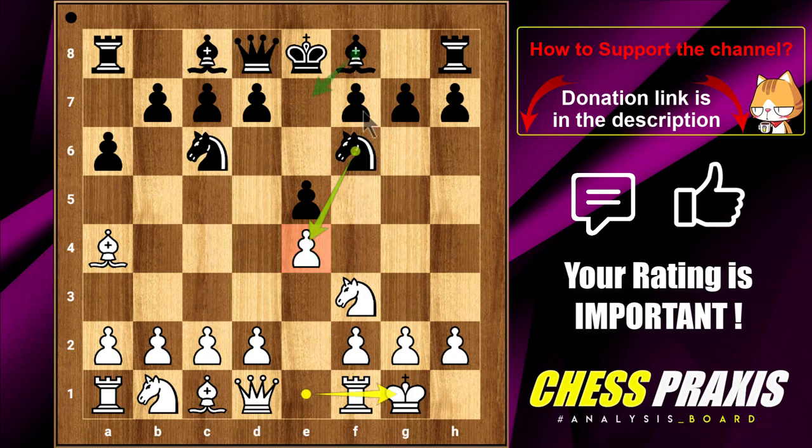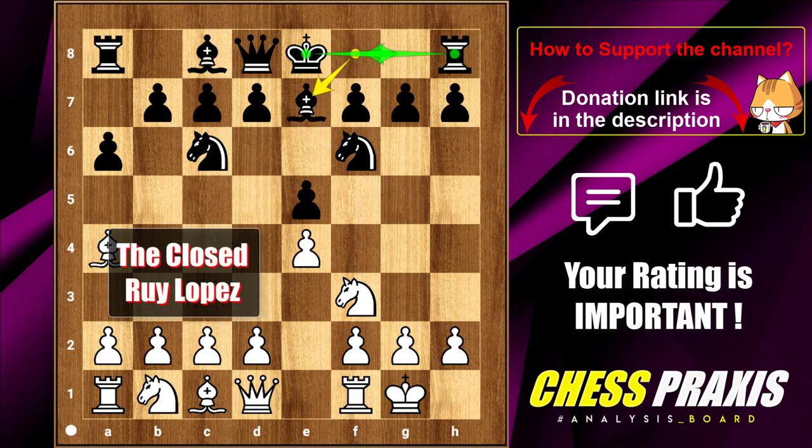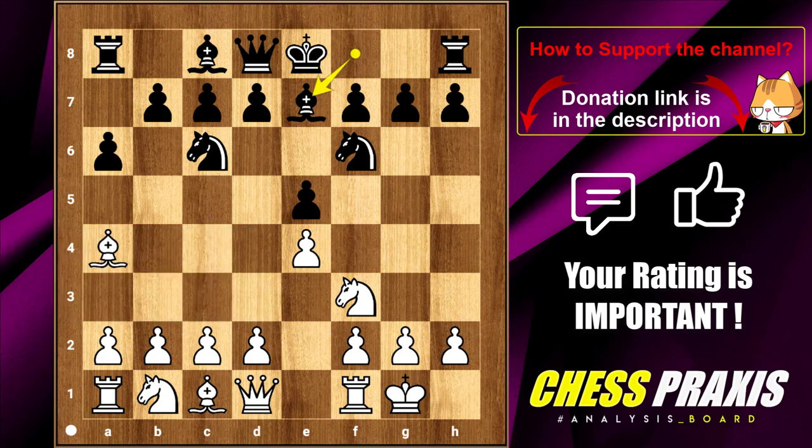Therefore, it often continues with the bishop to E7 for castling of course. And here is the closed Ruy Lopez. Now White can play D3, the rook to E1, or the knight to C3 to defend the E4 pawn. Let's suppose that he plays his rook on E1, since the pawn structure dictates that we should do so with the rook, which is also the main move in this variation.